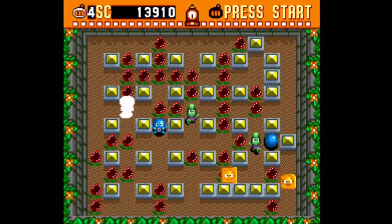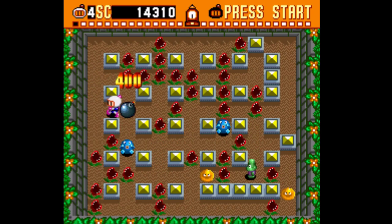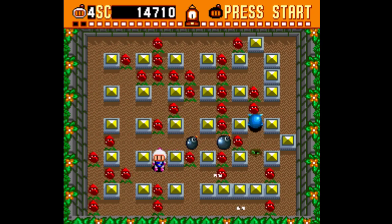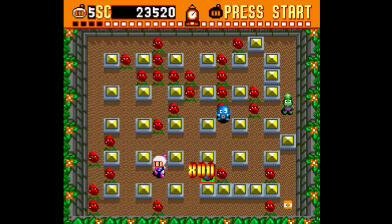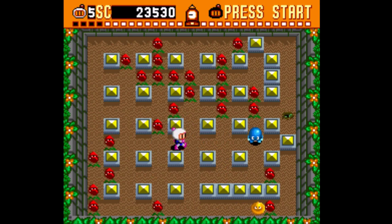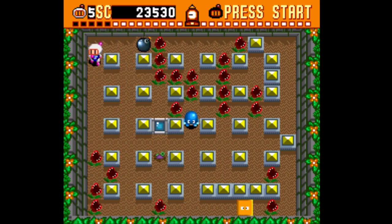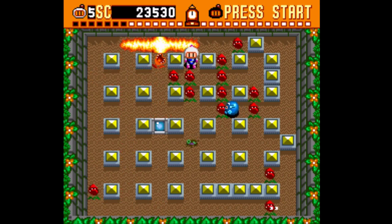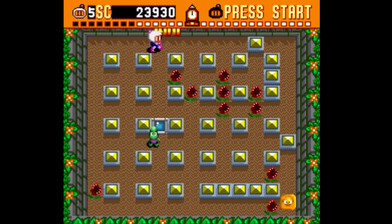Interesting — I actually don't remember these blue enemies at all. This stage seems very easy unless these blue guys do something really nasty besides going through walls, but it doesn't look like it. An apple — that gives points, and I got an extra life, which I very much welcome. This level is very generous with bomb pickups. I have a ton of bombs now, which will speed things up. I need to move things along so I don't run out of time.